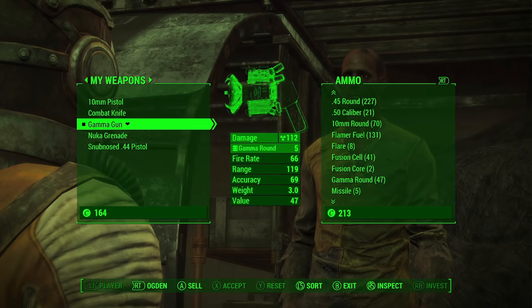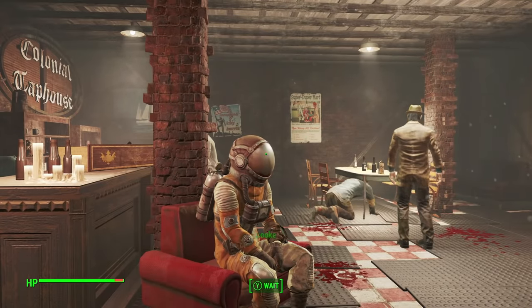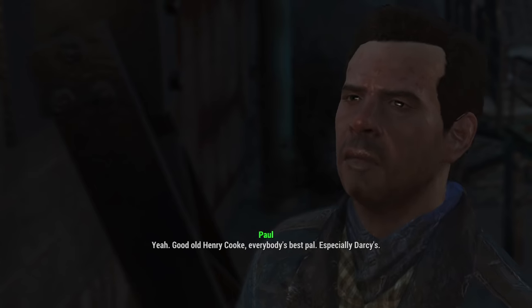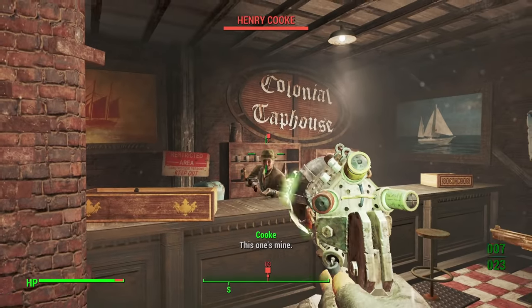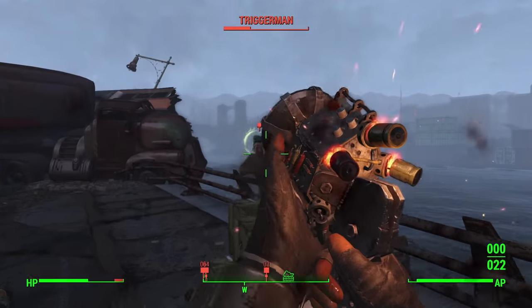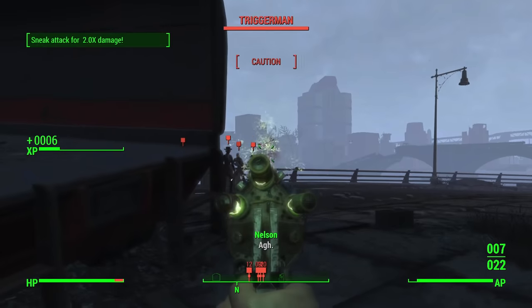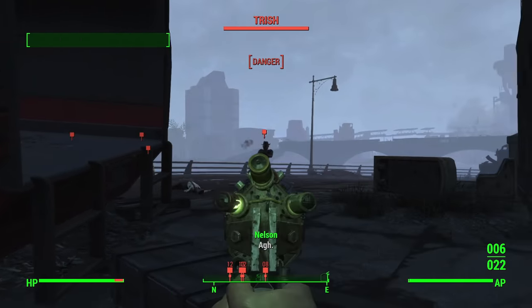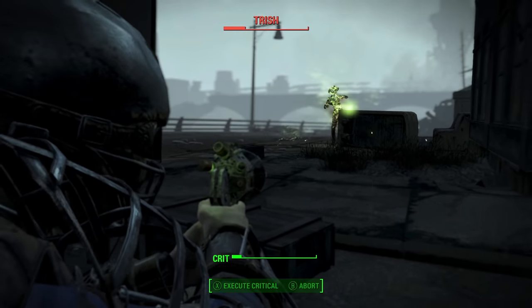Any of y'all seen Breaking Bad? Arriving in the Colonial Taphouse in Diamond City I patiently wait for Henry and Paul to finish their personal scuffle before approaching Paul and agreeing to help him scare Henry. After all, what scares people more than a highly concentrated blast of radiation straight into their skull. Now it's off to go get some drugs. Well, I die the first time because I completely forgot to change out of the hazmat suit. Next time things go much smoother — I'm kind of blown away by how effective the gun is. I suppose it makes sense given the rarity of the ammo after all.